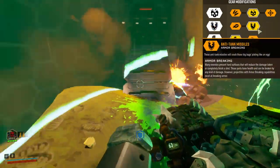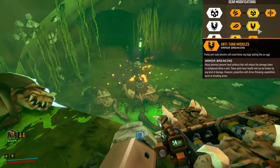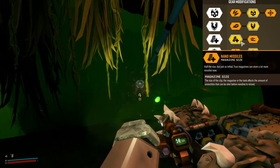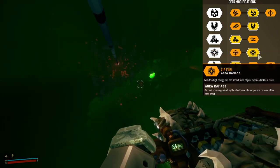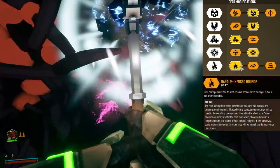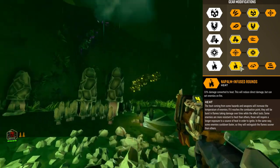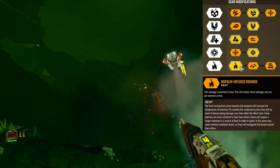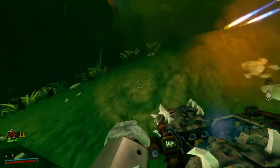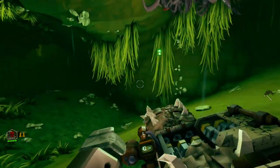Gear mod 2 features anti-tank missiles — these will crack the plating on larger bugs. Gear mod 3 are nano missiles, which increase your mag size. Gear mod 4 is zip fuel, which increases the impact force of your missiles. Gear mod 5 are napalm infused rounds — this reduces direct damage but sets them on fire, causing longer term damage. So in summary: more damage, better at damaging plate armour, larger magazine size, more impact, and it can also set them on fire.